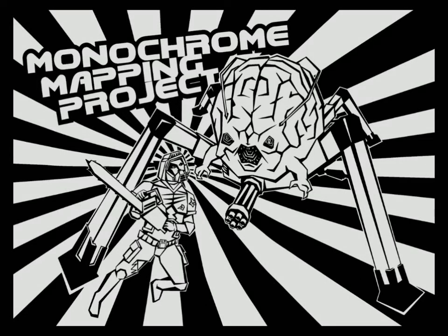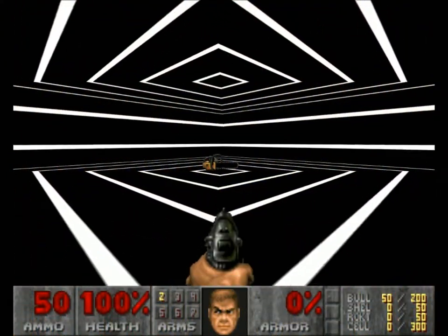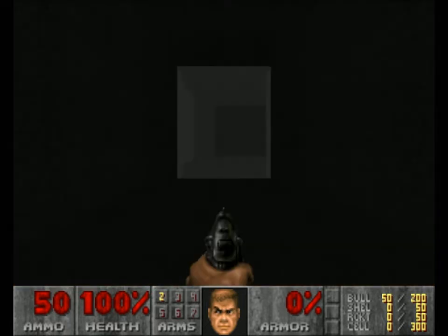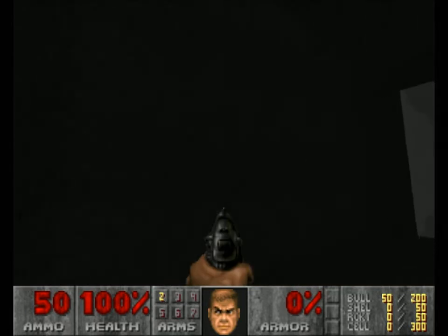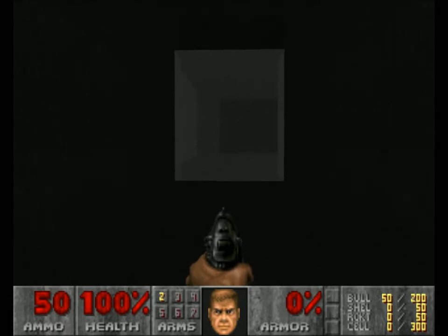Alright there ladies and gentlemen, John Sweetpea here bringing you another episode of the Monochrome Mapping Project. Today I think this is going to be quite a special episode because we're going to go through map 15, Whiteroom — 264 monsters, 4 secrets — and the reason this map is special to me anyway, it's only made by the project leader themselves, Shvarpunk.